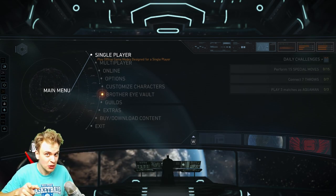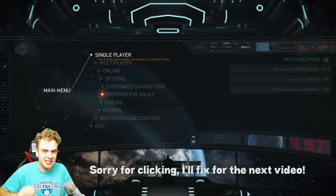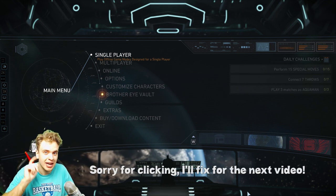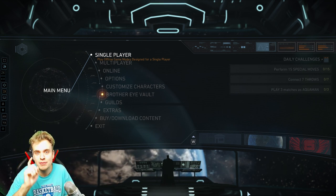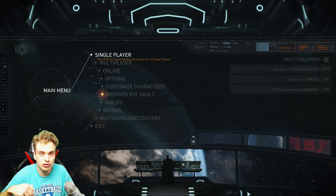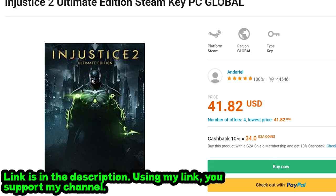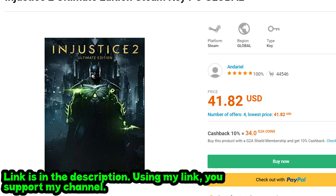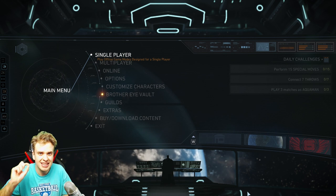Hello guys, look what I got — I got Injustice 2 on my PC! The best part is I didn't even have to pay the full price. I got it at half the price from the site in the description, so if you go right now and you still don't have the game and you want to play it but don't want to pay $80 for the ultimate version, you can get it for half the price.